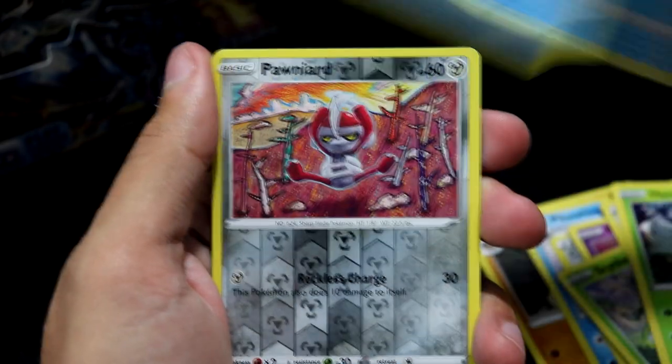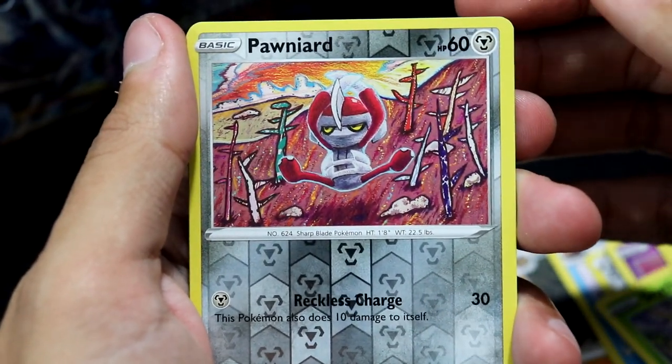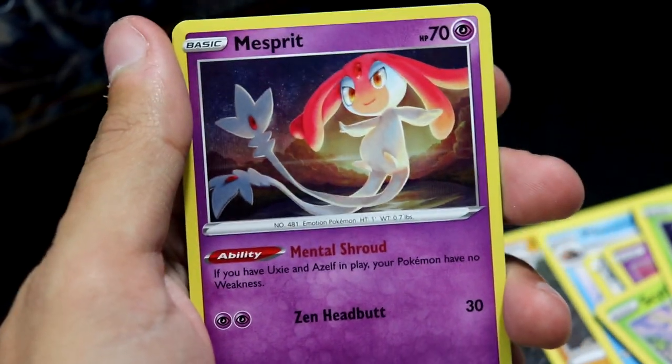We've got Eevee, Heracross, Mantine, a Ponyard. We have a Misdreavus hollow — wow, that's so cool, nice. Another Misdreavus. So let's see what we can get from Trainer Gallery spots. There are, of course, 30 Trainer Gallery cards to collect.